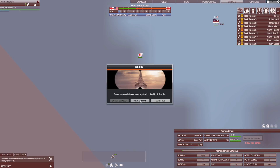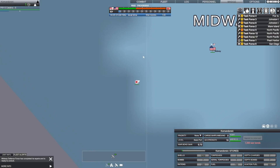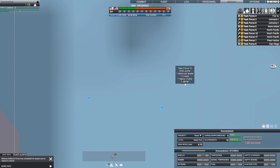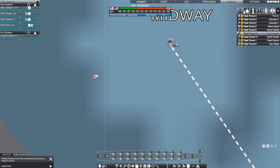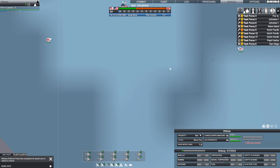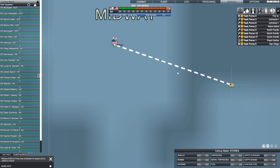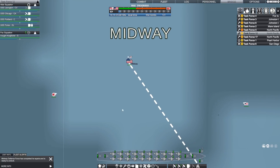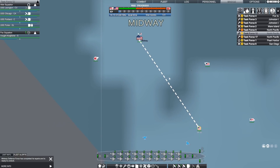Enemy vessels have been spotted in the North Pacific — four cruisers headed toward Midway. I hope that is not the beginning of a larger force. We do have Task Force 12 headed that direction, but they're a ways away still. We've got a tanker squadron headed that way too, but definitely nobody close enough to Midway to do much about it right now.